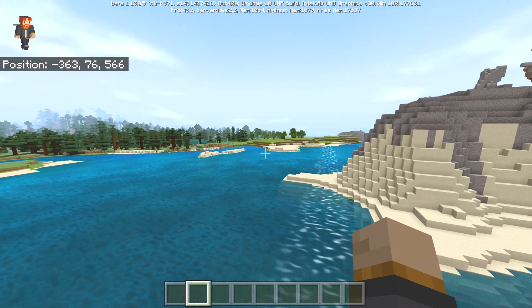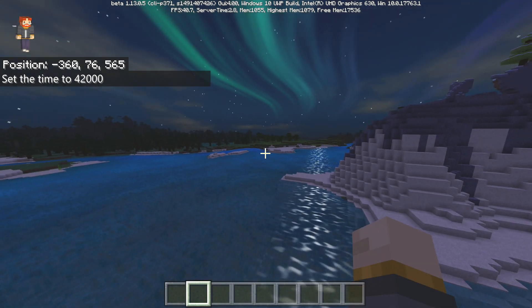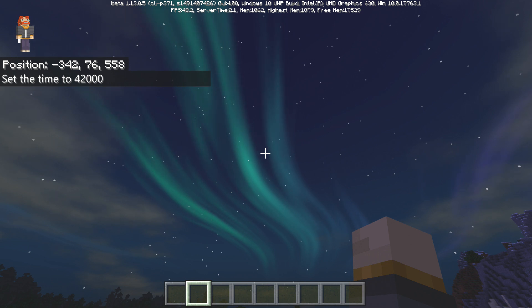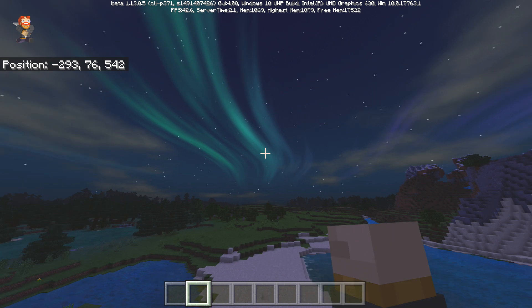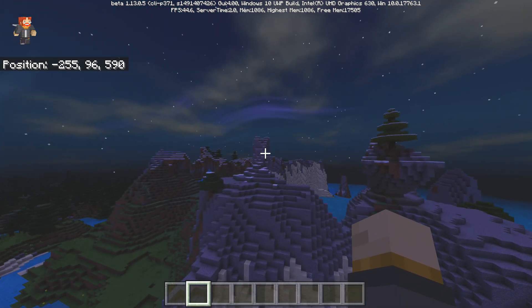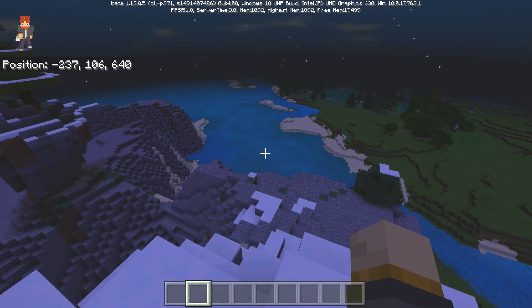I want to switch it to Nighttime and show you this real quick. This is Nighttime and that sky is not just a background — it's actually animated. I definitely like the Aurora Borealis; it looks really amazing especially when you're inside a snowy area. It definitely makes you feel like you're within a very mystical land.